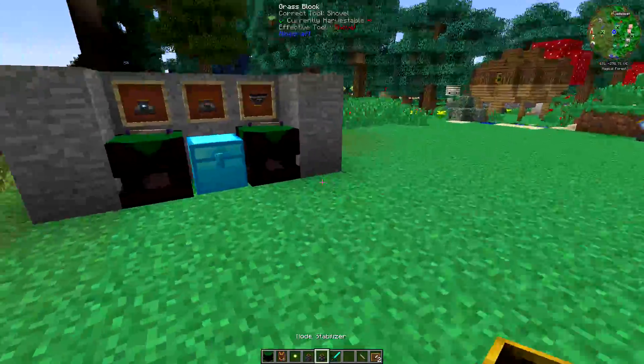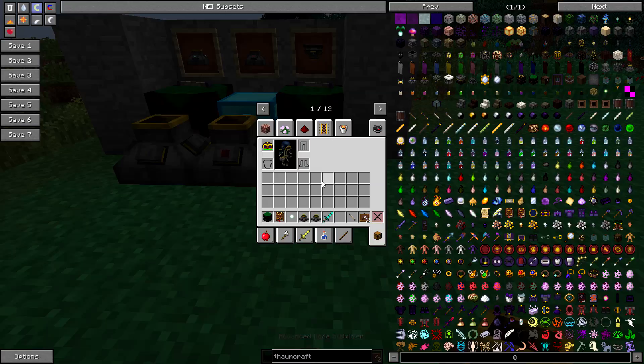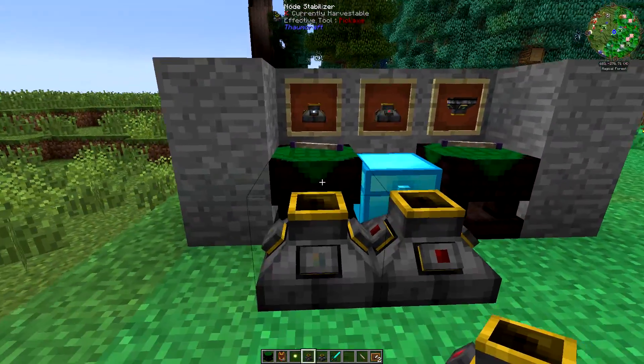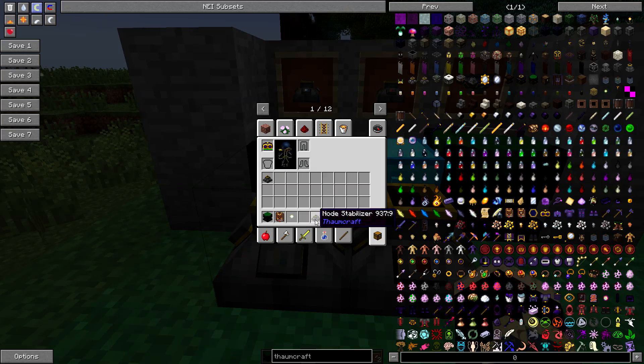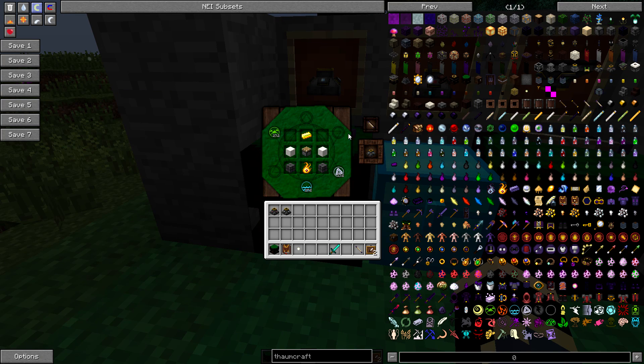There are two fundamental differences between the node stabilizer and the advanced node stabilizer, and then you've also got the transducer, which does something really cool that I'll explain in just a moment. First of all, you're going to want to know how to craft these two items. The very first one will be the node stabilizer — you'll need to make one of these in order to reach the advanced one, so this is your very first step.